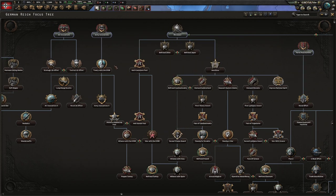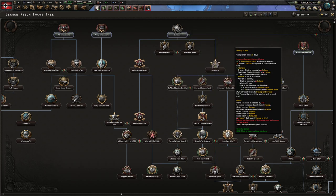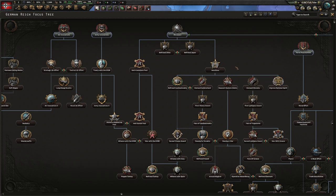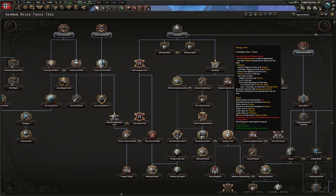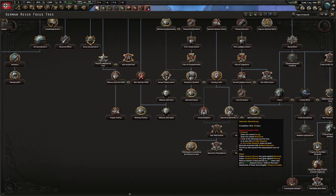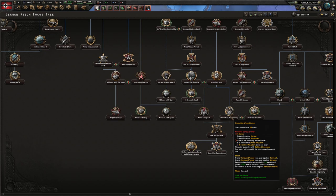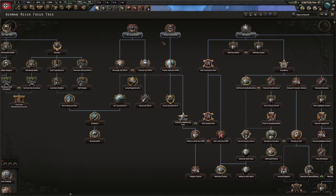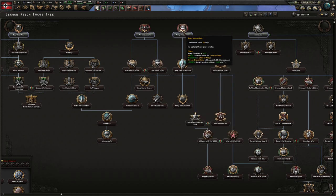First, we're going to go over the focus tree, which is going to be incredibly important along with the political power buys. You're going to want to rush down to Danzig or War as fast as possible. I believe it's best to go Rhineland, Anschluss, Reassert Eastern Claims, and Danzig or War right away. Then you transition into Around Maginot, Operation Westurbang, which you cannot get after you capitulate the UK.